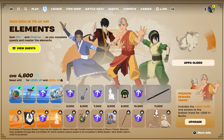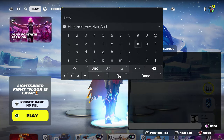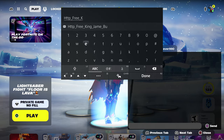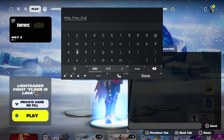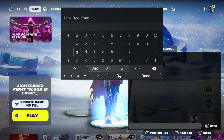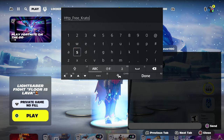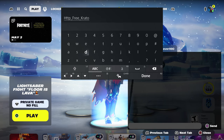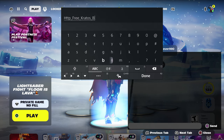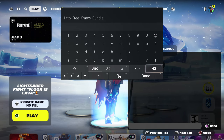If you want to get Travis Scott or Crates for free, come over here and type in HTTP underscore, then type in free underscore Crates — spelled K-R-A-T-O-S — with an S. Then put underscore and type in bundle, because you're going to get his pickaxe and all that.